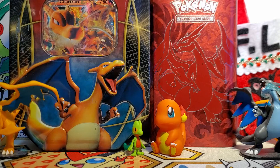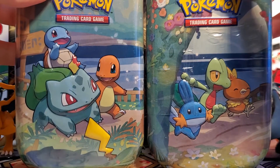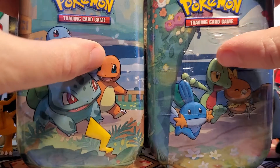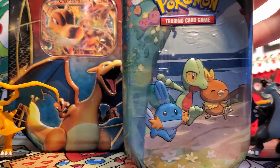Hello friends! How's it going today? I'm super hyped because we get to open up our first packs of Celebrations goodness with these two mini tins, featuring my two favorite starter Pokemon: Charmander and Treecko. So let's crack into the Hoenn one first.